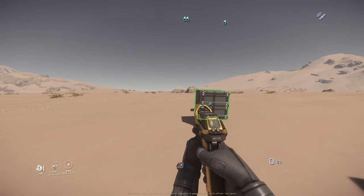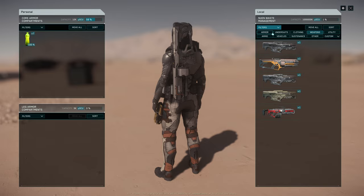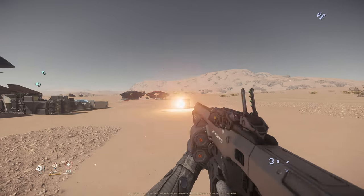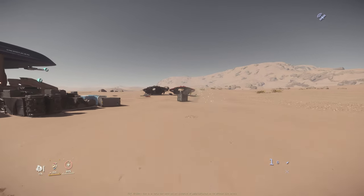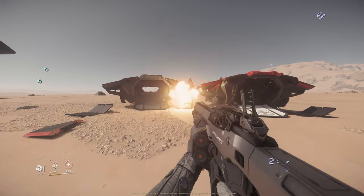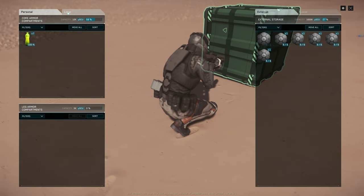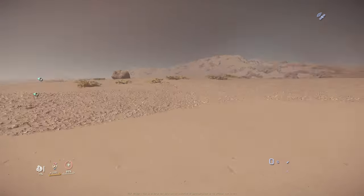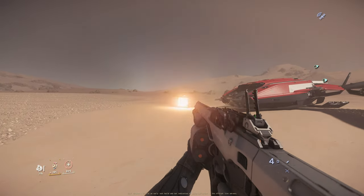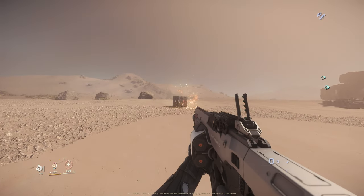Let's use the one SCU box first. I'm going to use different weapons to shoot it — it will either disappear, explode, or it's indestructible. We're going to shoot it with the grenade launcher. One, two, three, four, five, six — let's try more — seven, eight, nine, ten. I have a lot of grenade launcher ammo, so the box is empty now. Let's try again and see if we can destroy it. We've put almost three clips on it.